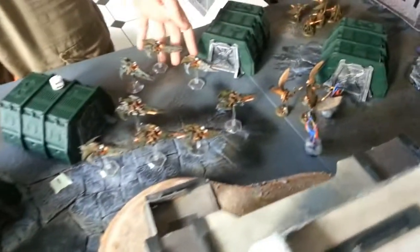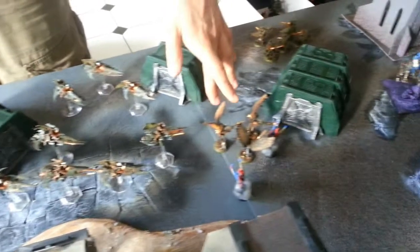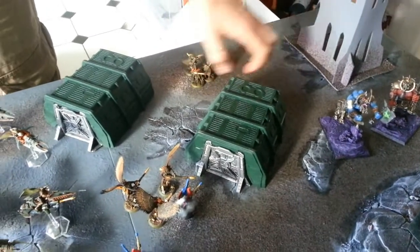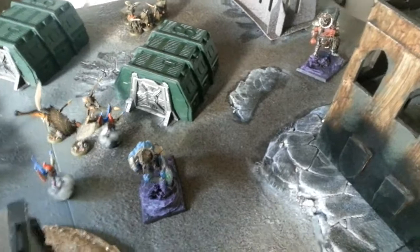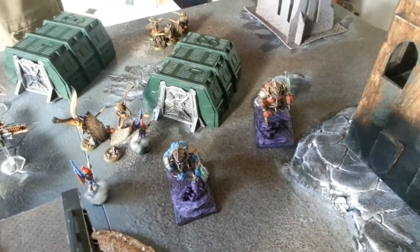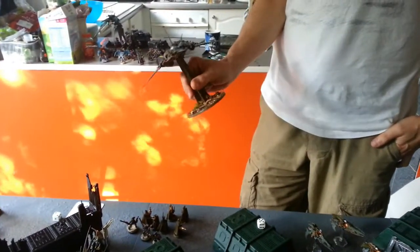Also in the Dark Eldar list: a Venom with 5 Warriors and a Blaster, 8 Jet Bikes with 2 Heat Lances and Cluster Caltrops, 5 Scourges with 4 Haywire Blasters in a Venom, a Chronos Pain Engine with a Spirit Siphon, a Talos Pain Engine barebones, and coming from Reserve a Razor Wing with Disintegrators and 4 Monocyte Missiles.